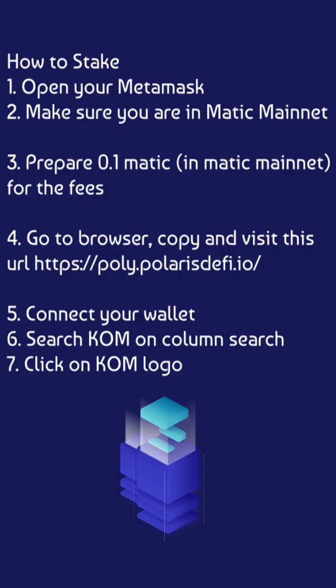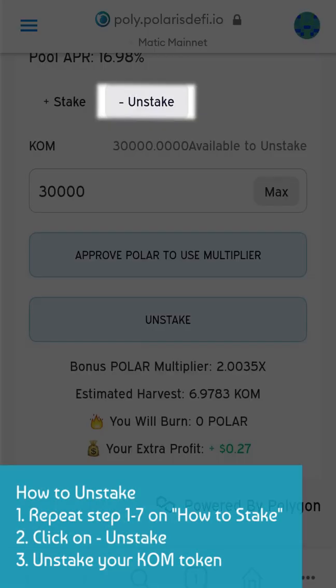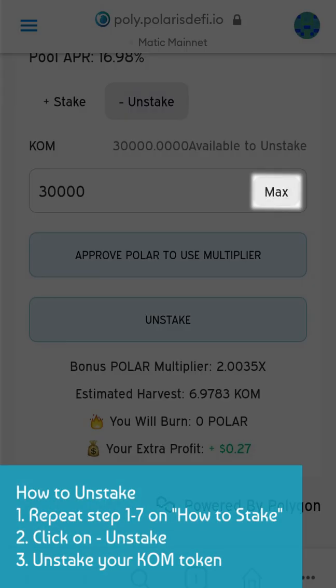How to Unstake. 1. Repeat step 1 to 7 on how to stake. 2. Click on Unstake. 3. Unstake your COM token.